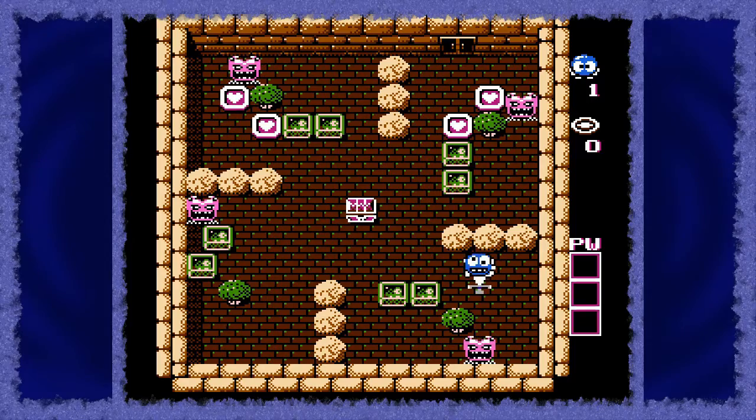It only takes a single mistake to either get defeated by one of the enemies or get yourself stuck. The game uses a life system that, if it runs out, sends you back to the title screen. Luckily you can simply select continue and you will be dropped right back in the room you were lost, with full lives too.